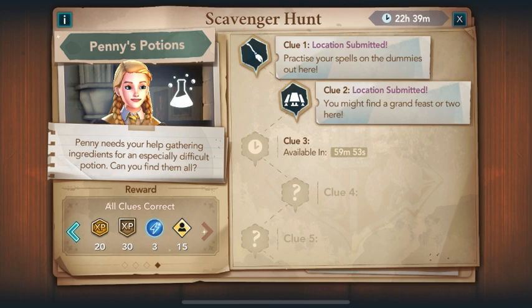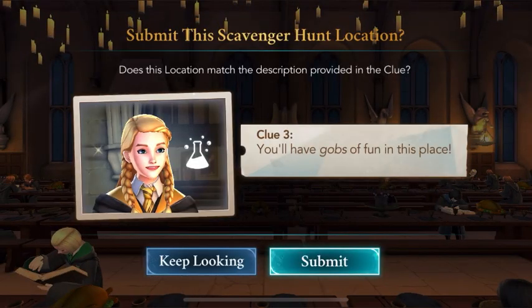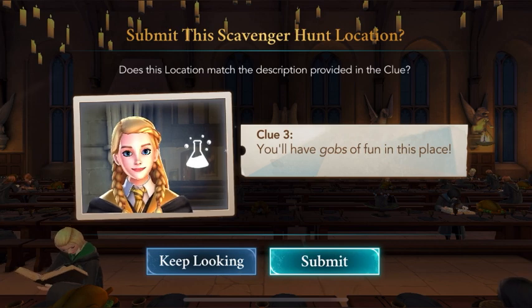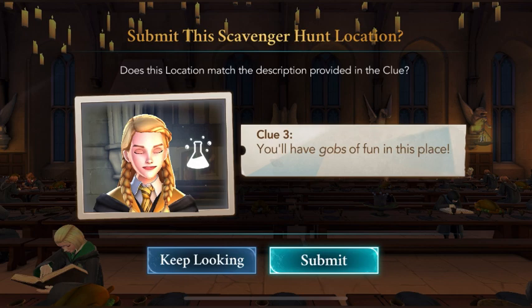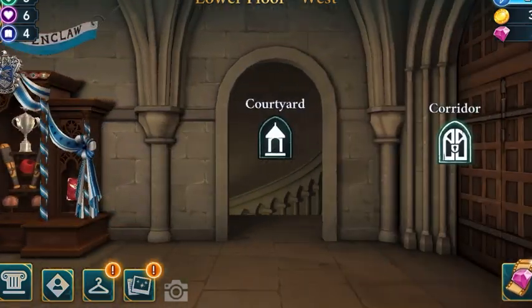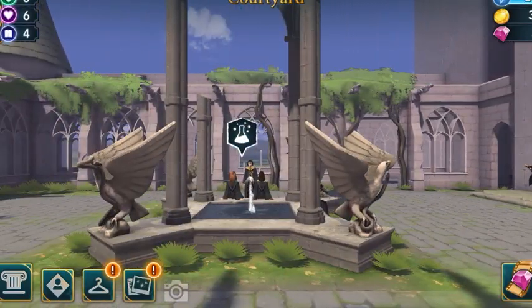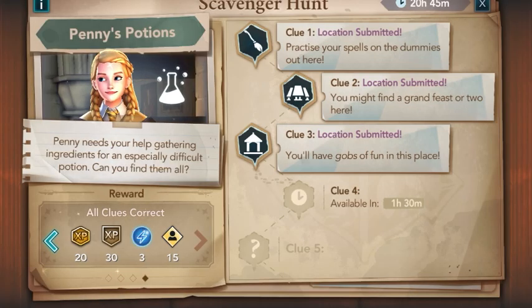After about an hour we're back with the third clue: 'You will have gobs of fun in this place.' Gobs of fun — it might be related to Gobstones! Playing Gobstones is kind of fun, and we play in the Courtyard. I'm about 50% sure, but I'm going to submit the answer. Location submitted!